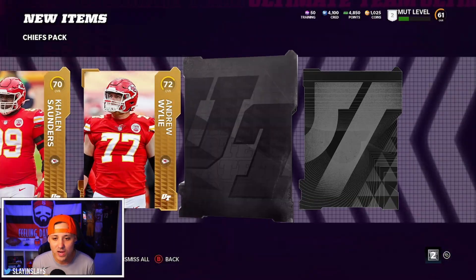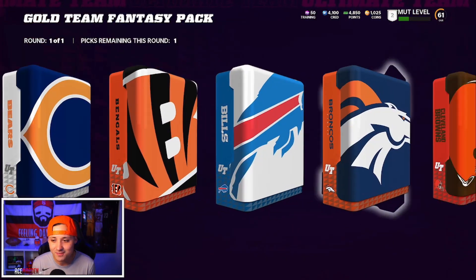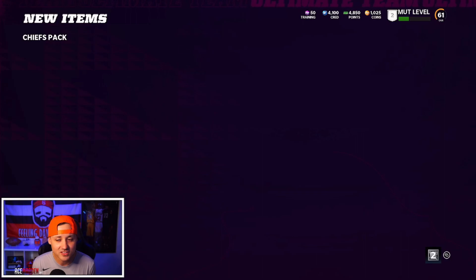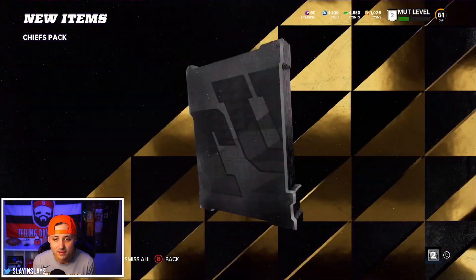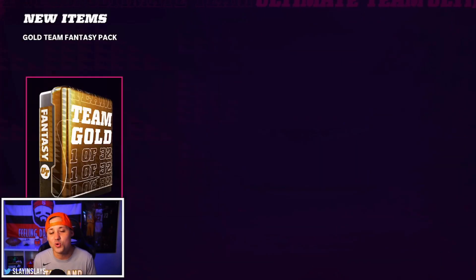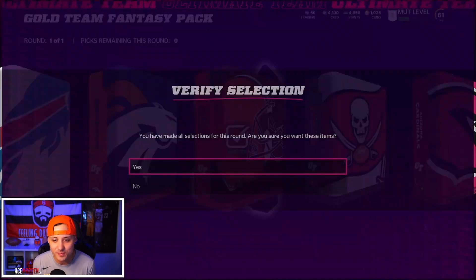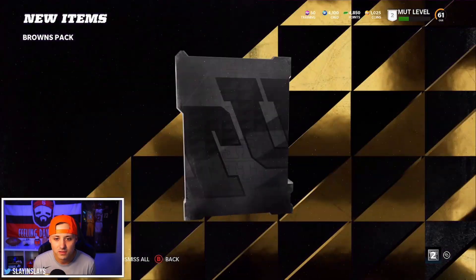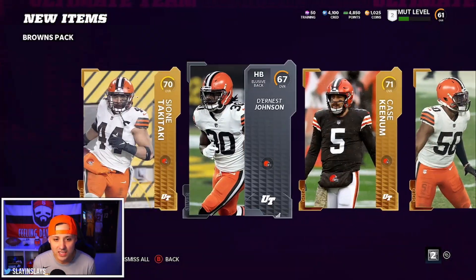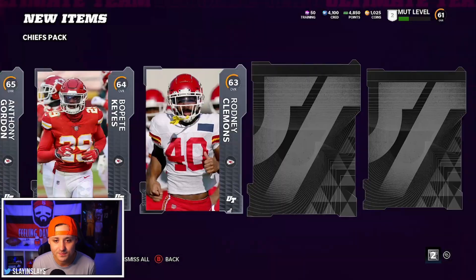Come on baby, give me the red - no red yet. These packs might be trash honestly. I've seen people pulling some fire, maybe just not for me. I need Tyreek Hill for the squad. Golds, golds, golds - I'm trying to go through these as fast as I can until we see a red flash because it takes a little bit for these packs to open. Back to the Browns - I'm feeling a Miles Garrett right here. Aaron Donald is going to be an absolute monster, we'll have to pick him up eventually.